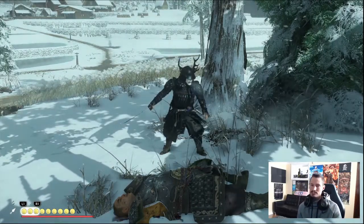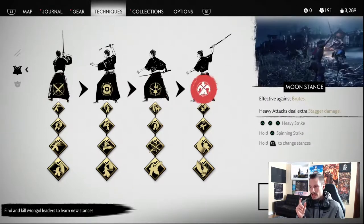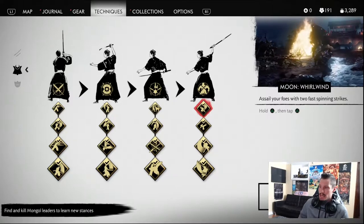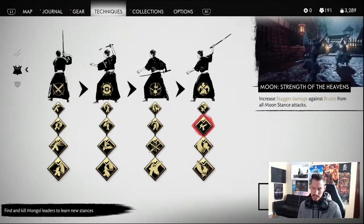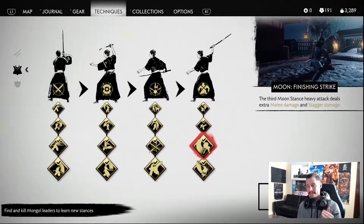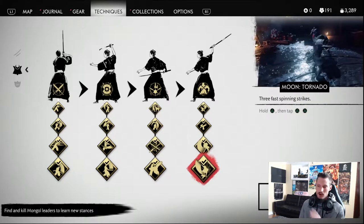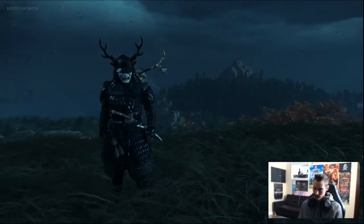Now we're going to deal with moon stance. Moon stance is very effective against brutes and heavies. Just like the rest, they all have triple-tap triangle for your combos. When you go to the second upgrade it allows you to have the whirlwind — you hold, spin, then tap one more time and spin again. This increases stagger damage. The third strike on your basic one-two-three combo does an overhead that hits really hard. The fourth upgrade adds another spin, turning it from a whirlwind into a tornado — you can spin three times.